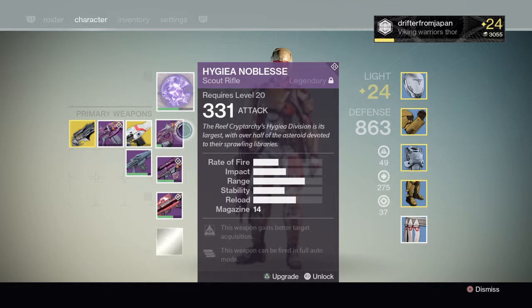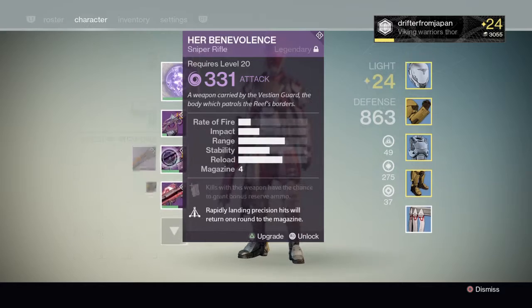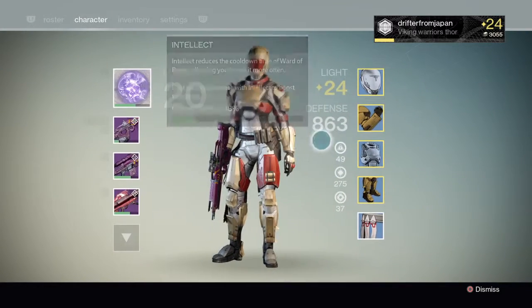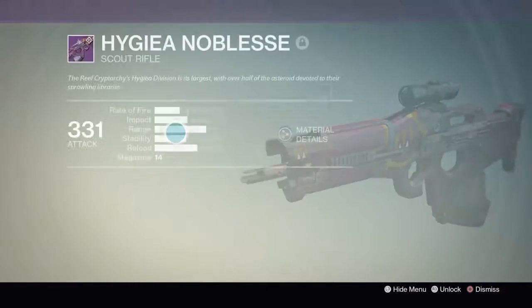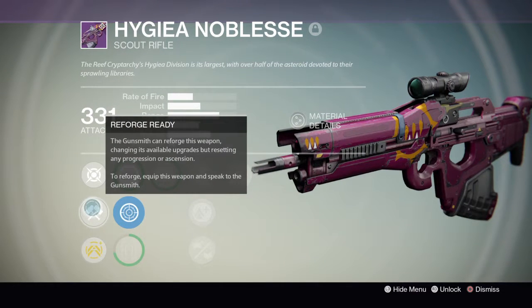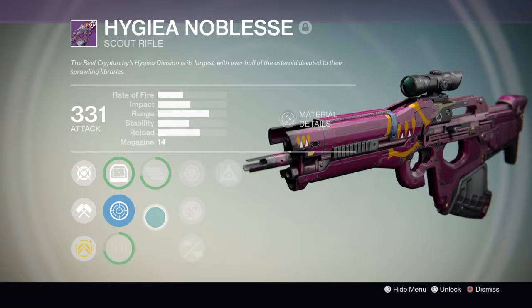You can't get it from the Prison of Elders chest, so I obtained it. As you can see, I do got a few of the new DLC weapons, and this is a fairly decent scout rifle.